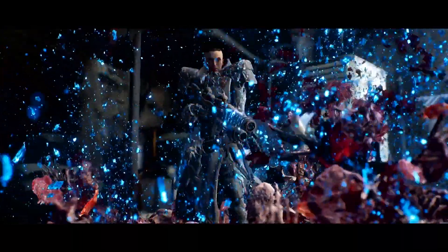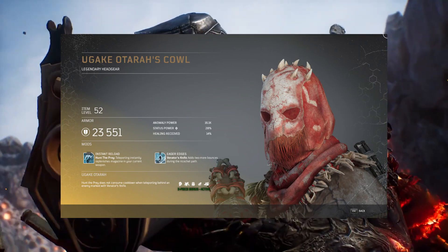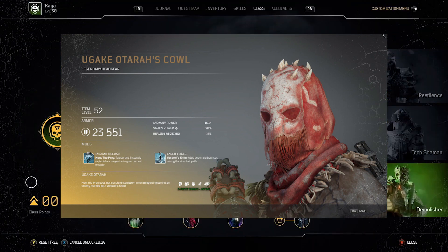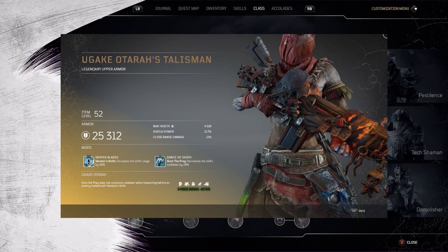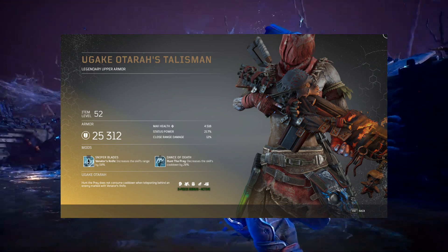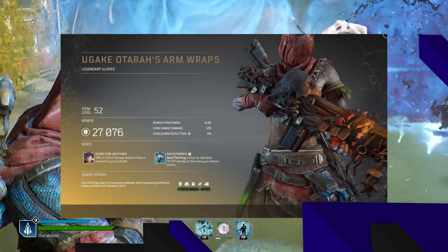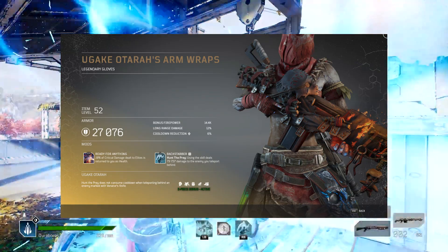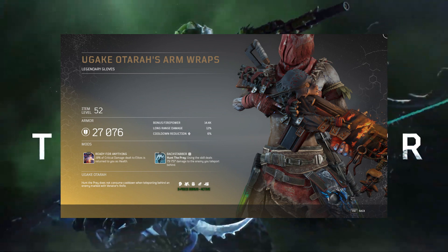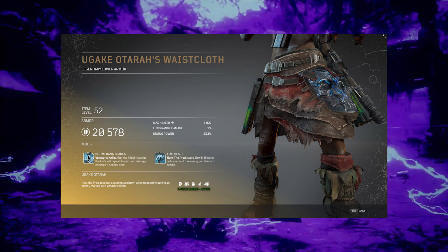The next armor set has the intrinsic perk where Hunt the Prey does not consume cooldown when teleporting behind an enemy marked with Venator's Knife. This really focuses on two skills — Venator's Knife and Hunt the Prey, specifically Hunt the Prey. Venator's Knife, as far as I can tell, would be similar to the stasis melee from a hunter in Destiny, and Hunt the Prey is teleporting around the map, killing enemies while weakening them and dealing additional damage from behind.